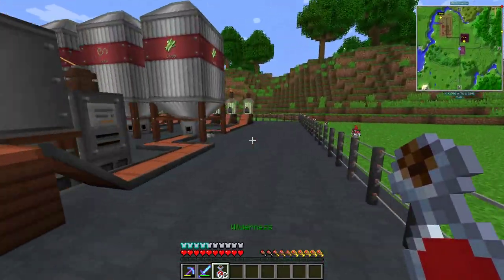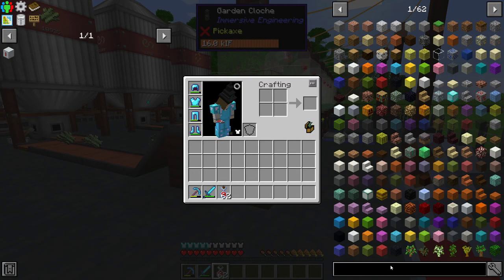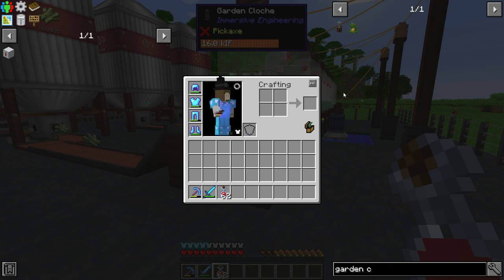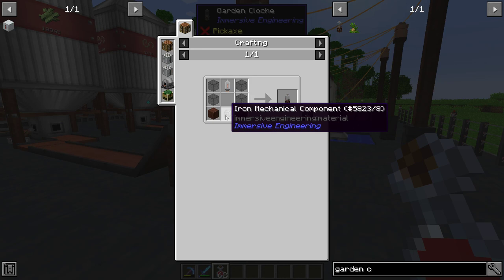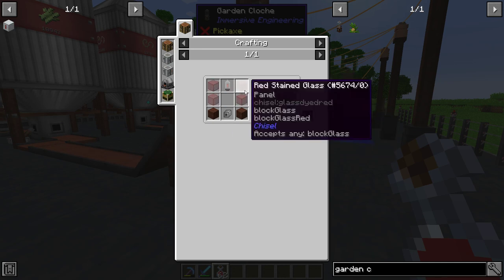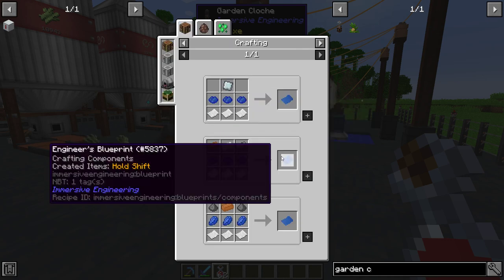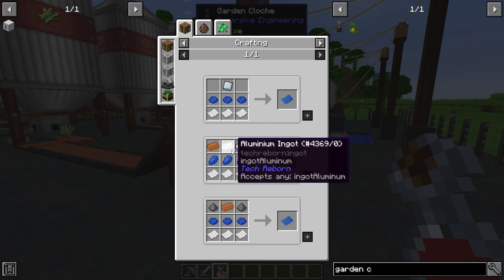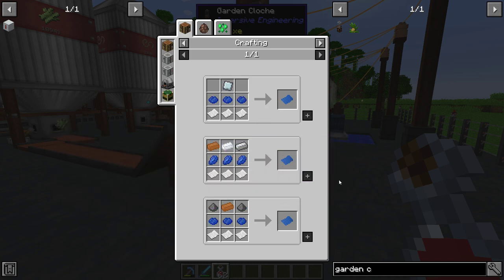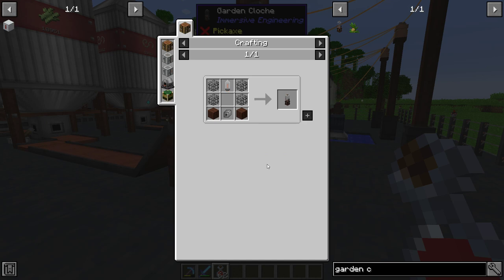It's a little more complex than what it was way before. This garden cloche is made with an iron mechanical component, treated wood, glass, and a vacuum tube. The vacuum tube is a new one we haven't done. We just made the engineer's components blueprint. You just have to have aluminum, iron, and copper. You need nickel plate, glass, copper wire, and redstone, and you get the vacuum tube. Really simple recipe.